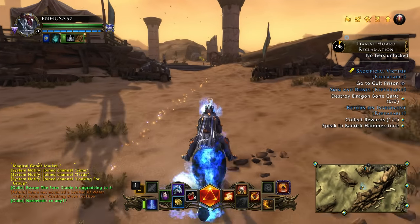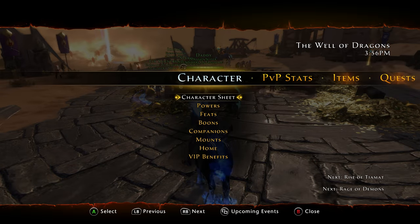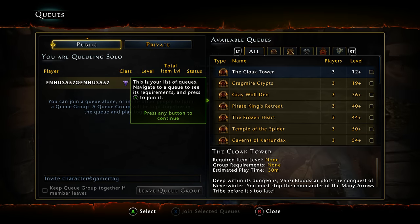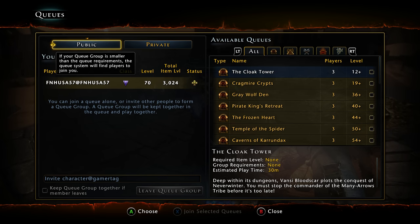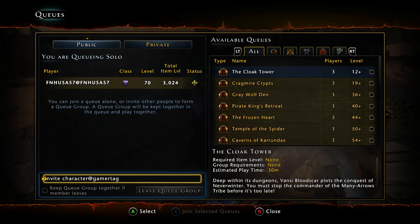The queue system was changed, which by far is probably my favorite addition to the game. There are now public queues and private queues. You can set up a private queue and invite members to it. This way you don't have character class restrictions — so if you wanted, you could have all wizards, or all clerics, or whatever you might want. You can also queue publicly too.